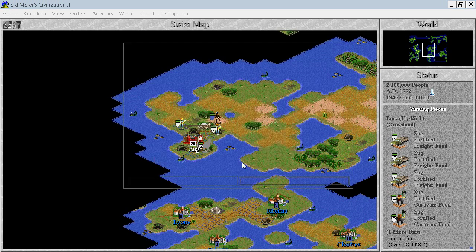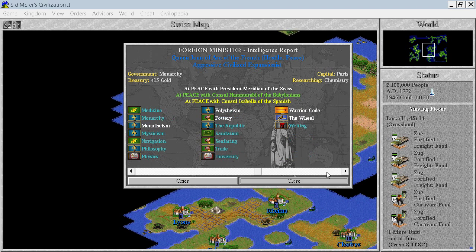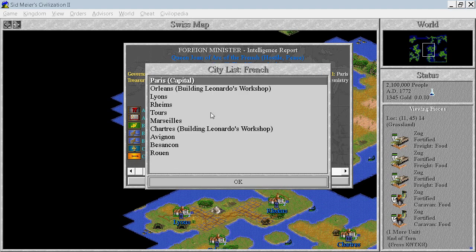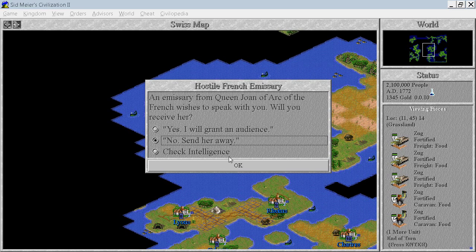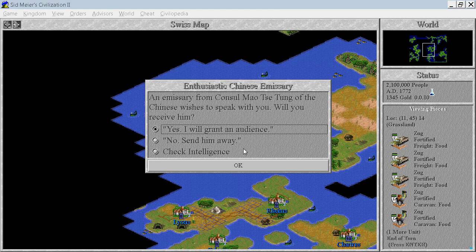Who are you — French? French, you have nothing I want, right? No. You have lots of cities — two, four, six, eight, ten cities, probably on my continent. And you want to go to war? Haha. That's less than optimal. No. We'll have to do something about that.